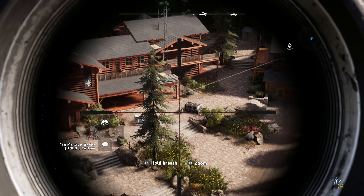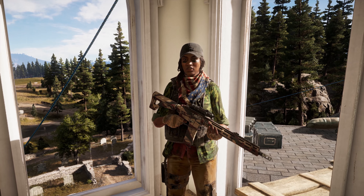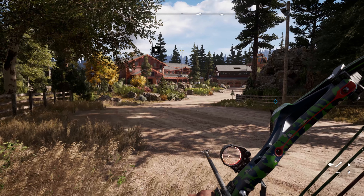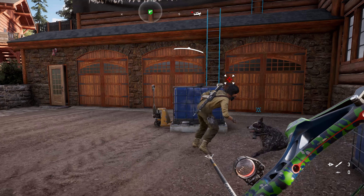To start, we're going to be taking a long range sniping approach with Grace, the sniper specialist you can meet and recruit in the Holland Valley. Next, we'll go the sneaky infiltration route with Boomer, the companion pup who can spot and mark enemies without raising the alarm, and be commanded to attack targets and bring their weapons back to you. He's a good boy.